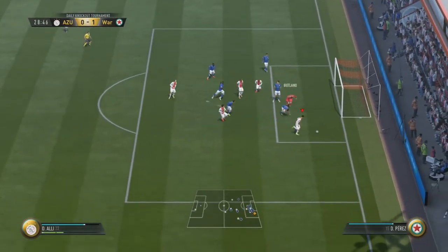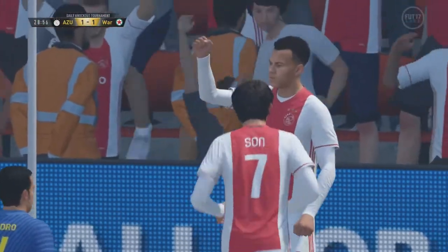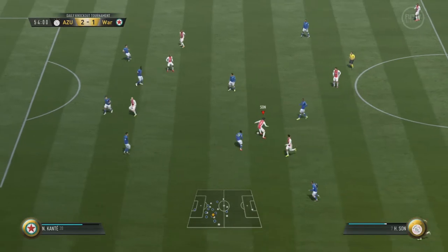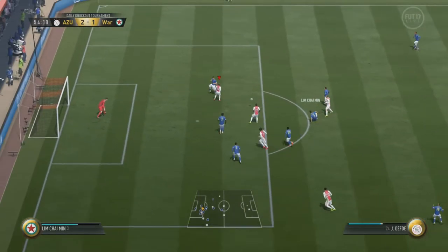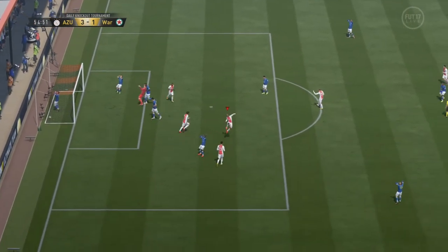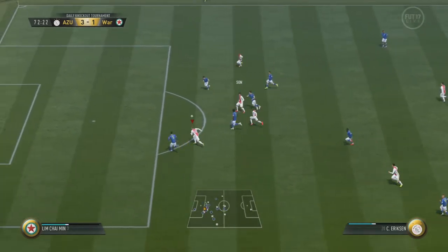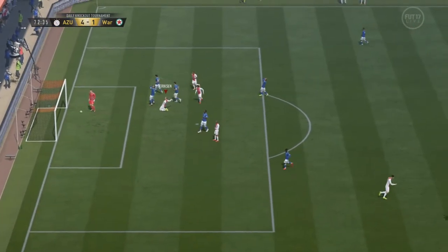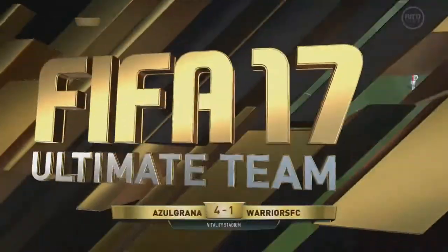I didn't really worry about the offense that much. Instead, I changed up the defense — I really didn't want to change my offense. I went with right back from Burnley, Darkimo I think his name is, and left back from Chelsea who was on loan earlier in the season, Ake. What we're looking for in our fullbacks is decent pace and decent physicality — not so much the defensive stats, because I use a 4-1-2-1-2 and don't use the fullbacks that much anyway.